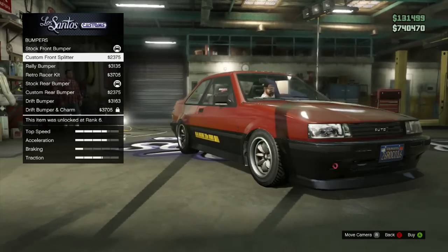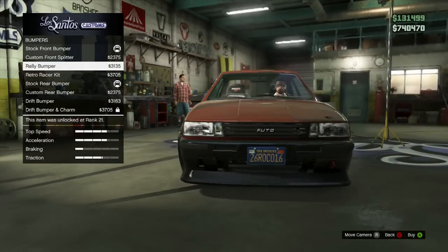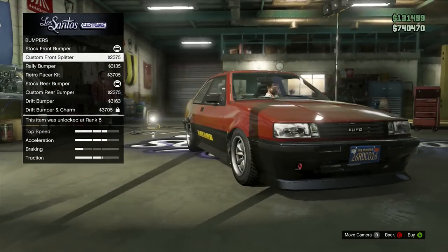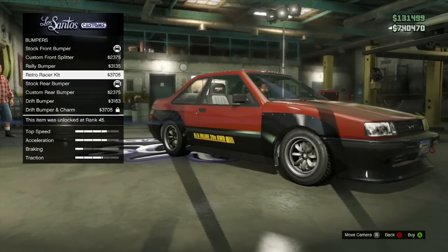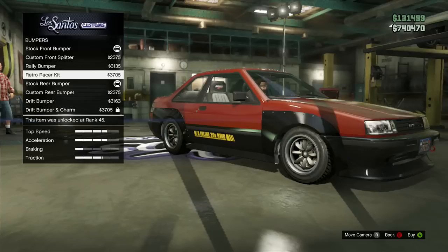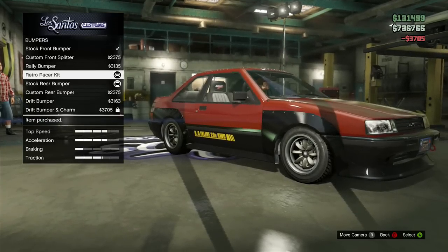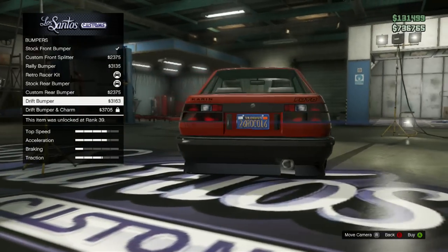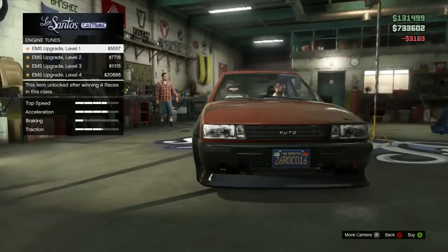I actually like the retro... no, actually I like the custom front splitter the most. But wait — I just noticed the retro racer kit comes with fender flares, so I'm going to go ahead with that. Then we'll go with the drift bumper in the rear.